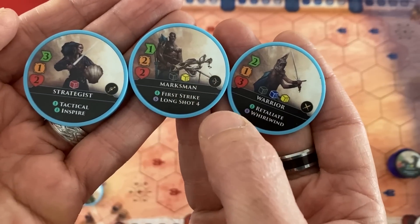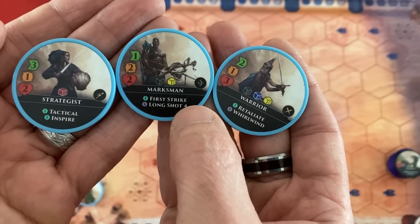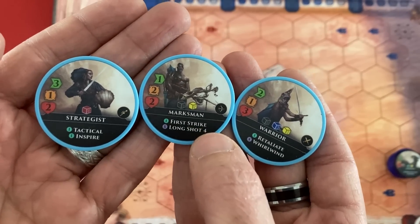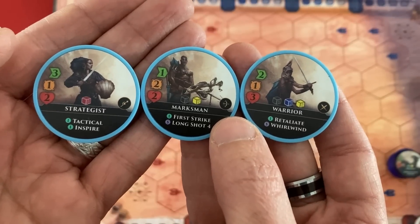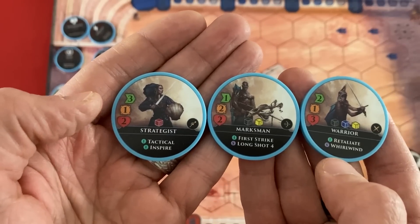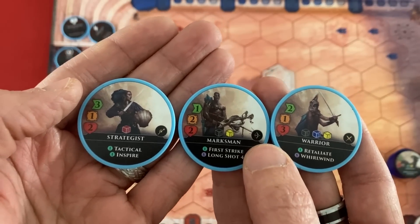The Marksman has a black and yellow die, very low life, slow moving, but has two range or can use the special attack Long Shot to attack at four range — though they only roll the weak yellow die for that. The big thing for them is First Strike so they can attack the turn they get deployed. The Strategist has three movement; the Tactical keyword means they can move the turn they're deployed and lets me play tactics on enemy units no matter where they are. They have a red die which never misses dealing consistent one damage, and Inspire — any allies adjacent to them add an extra blue die to their attacks.